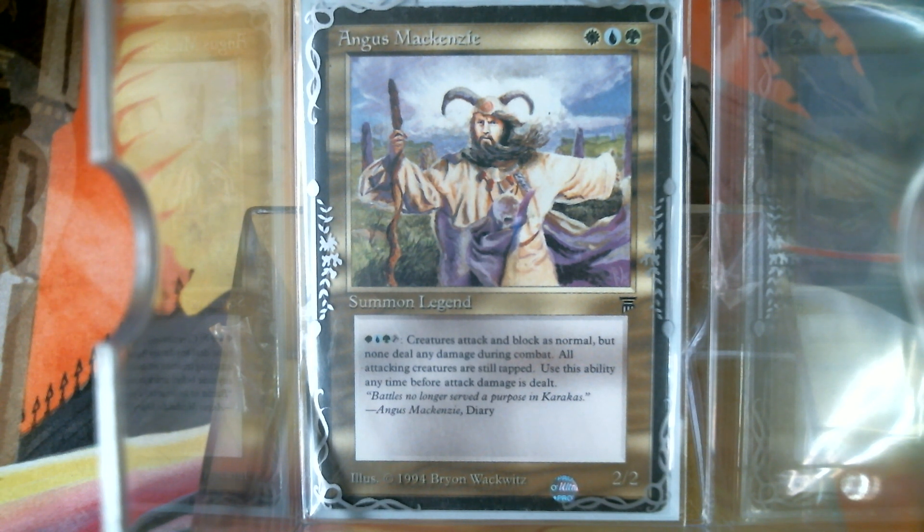Here is the current wording: it's green, white, blue now — I guess the order is different. Legendary creature, human cleric. Green, white, blue tap: prevent all combat damage that would be dealt this turn. Activate this ability only before the combat damage step. It is a rare.